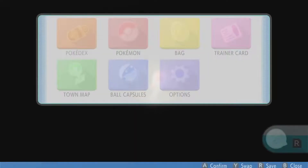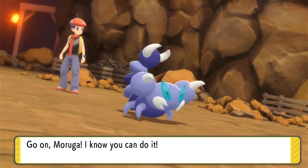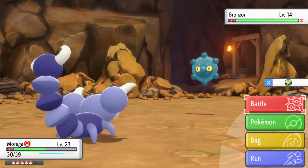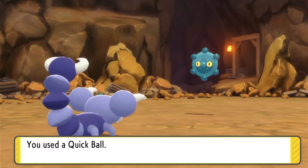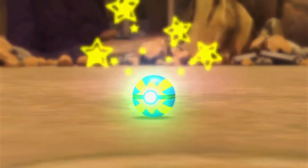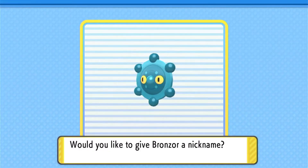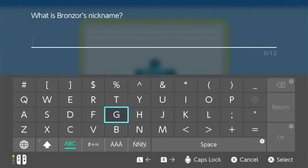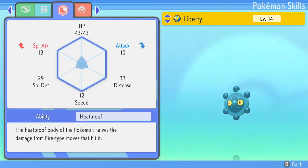Third time's the charm, as they say. I checked to see if Bronzor can even have Heat Proof in this game — they changed some abilities. Two Quick Balls down. I'm color-deficient so the Quick Ball's cyan and blue coloring blends together for me. Third Bronzor caught, named Liberty. Checking summary — Heat Proof! Yes! We can go back to Cycling Road now.